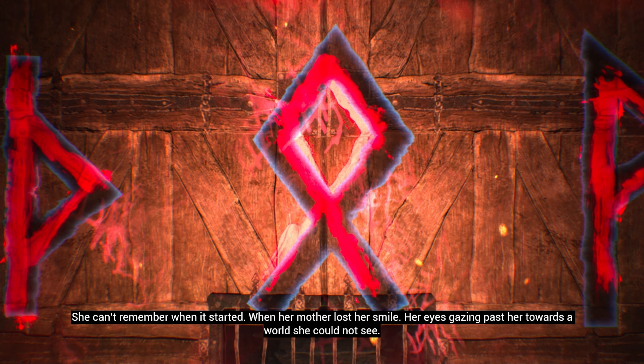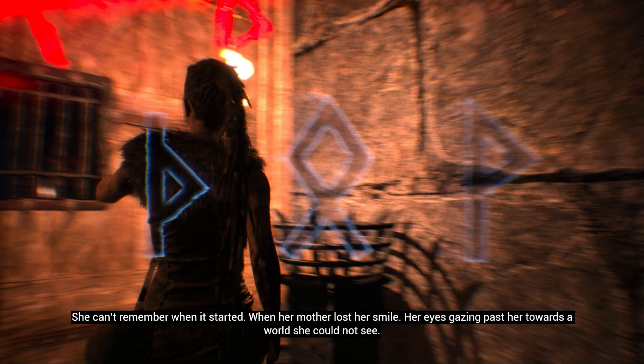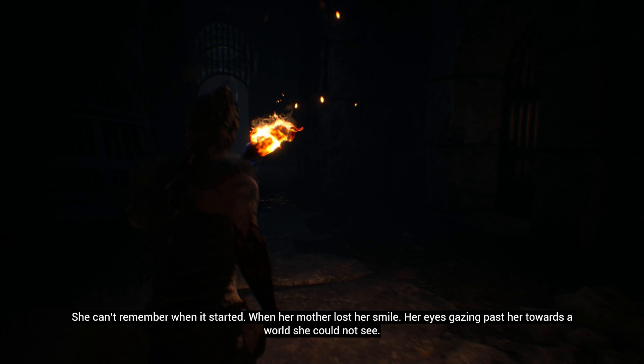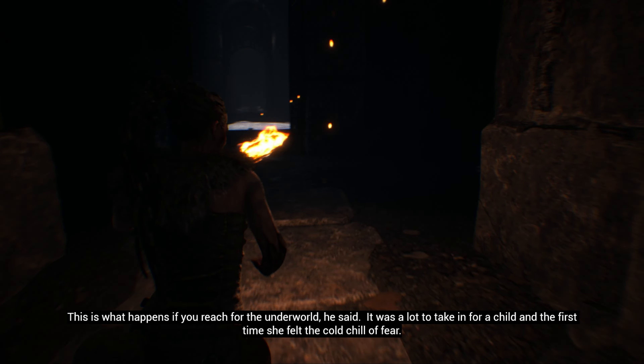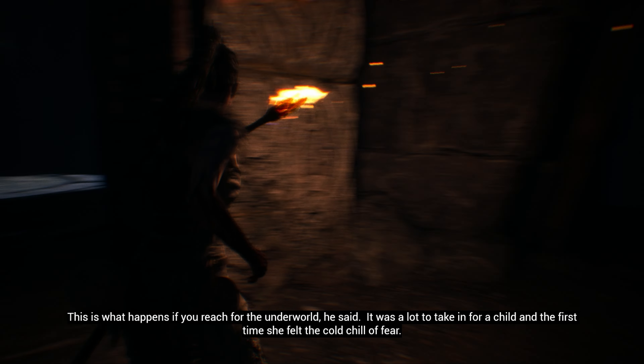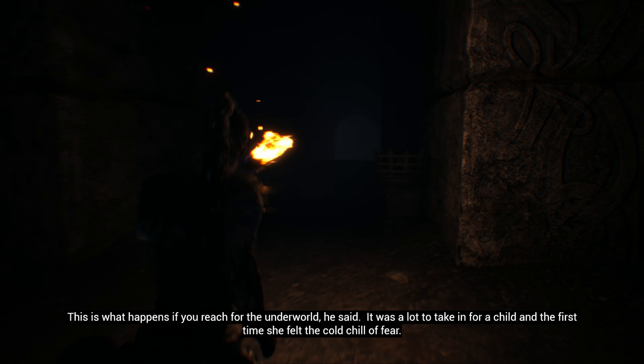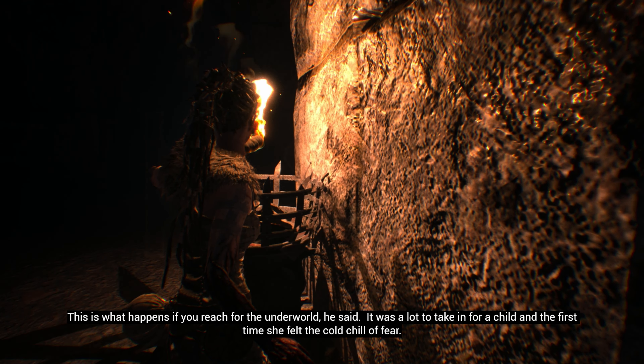The voices narrate: 'I remember when it started, when her mother lost her smile, her eyes gazing past her towards a world she could not see. This is what happens if you reach for the underworld, he said. It was a lot to take in for a child, and the first time she felt the cold.' From here, turn right and descend the stairs to fight off some enemies.